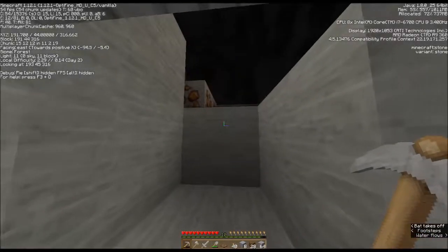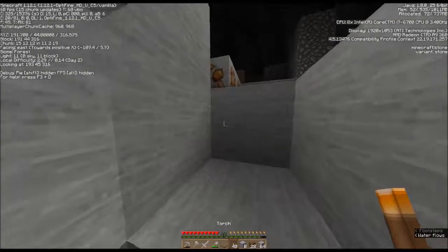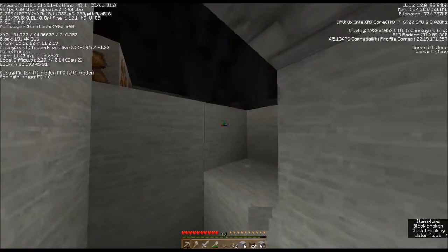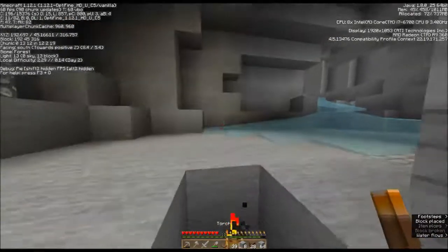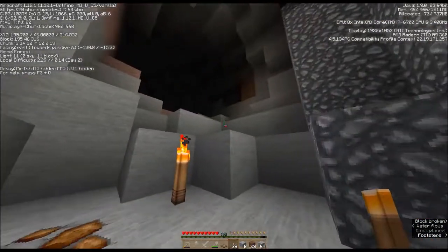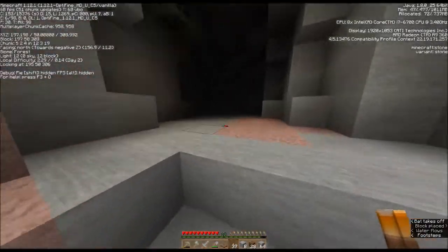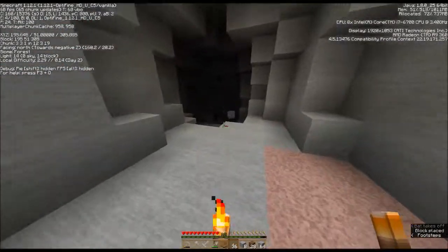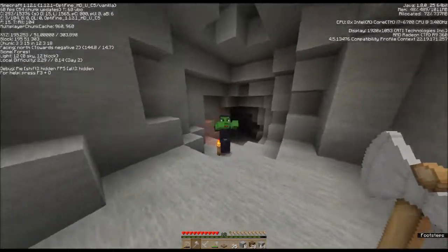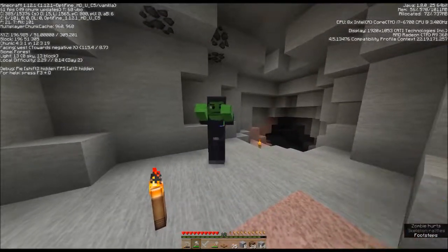I've come upon this cavern down here and I don't hear anything bad out here right now, so I'm going to go ahead and go out here a little bit. Right now the main direction seems to be this way. Seems to be pretty clear. Zombies I can fight — no problem. There's more coal.